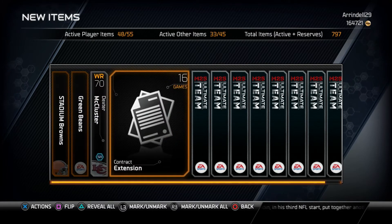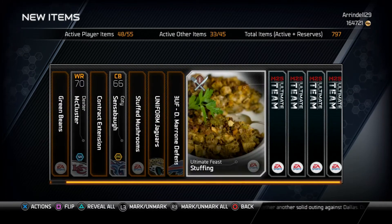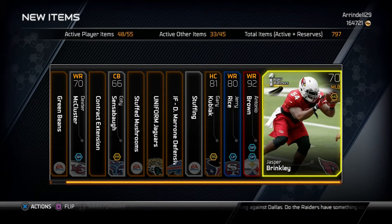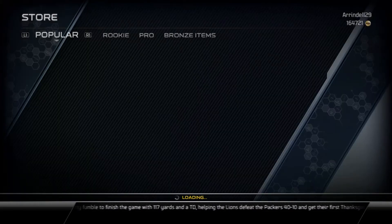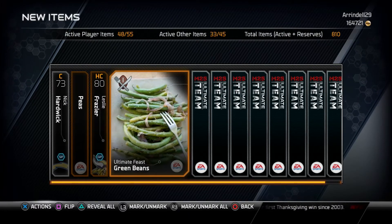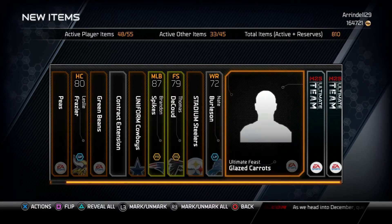It costs $2.99 to open a pro pack, or 25k coins. Is it worth it? No, I do not think so. I've been opening pro packs for a while now and I haven't had any good luck — I've been getting rookie legends, normal gold cards, and basic elite cards.